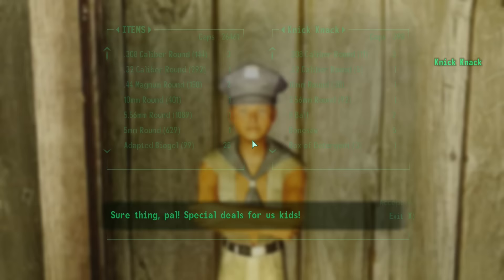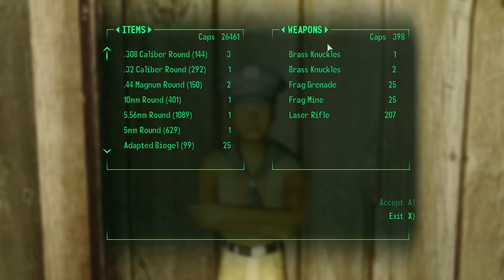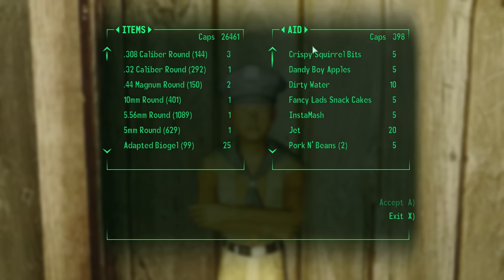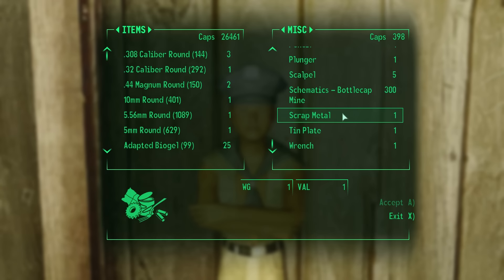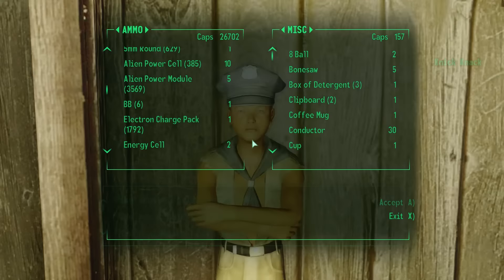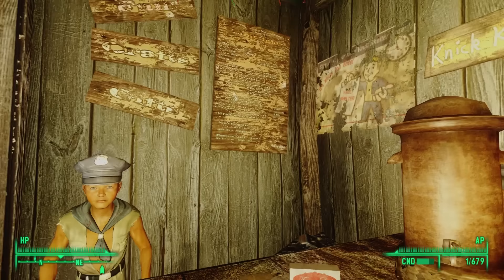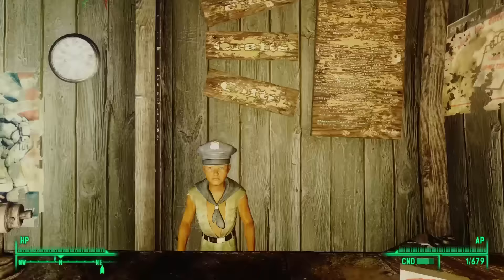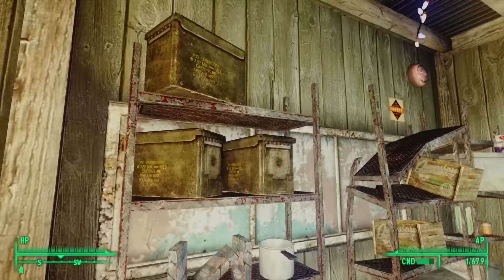Nick-Nack has a weapon selection — the most advanced being a laser rifle. His apparel is meager, though he carries a radiation suit. Despite subsisting on cave fungus, he has pre-war food for sale plus a handful of stimpaks and a lot of junk. He also sells schematics for the bottle cap mine for 300 caps — we'll go ahead and snag that to improve our schematics. The signs behind him are too worn to read, though we do see a painted sign saying 'Nick-Nacks, Nick-Nacks.' Shelves filled with ammunition are all marked as owned.